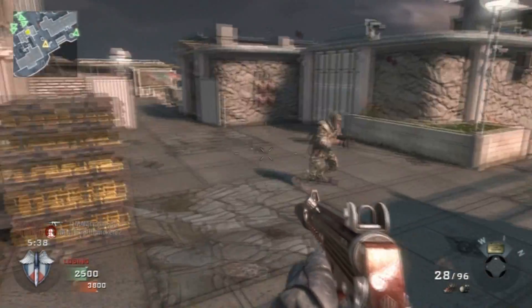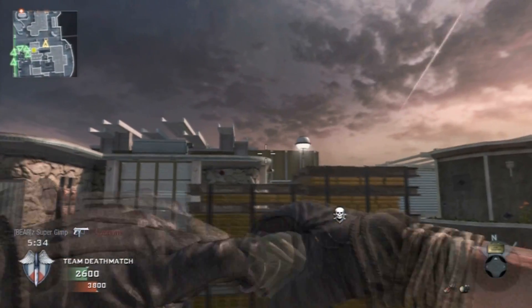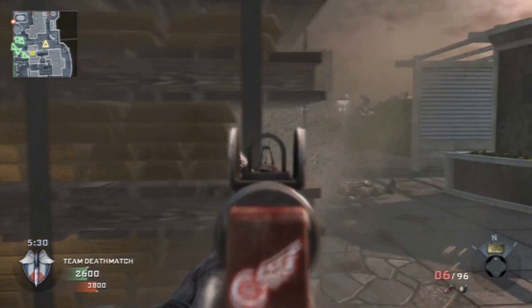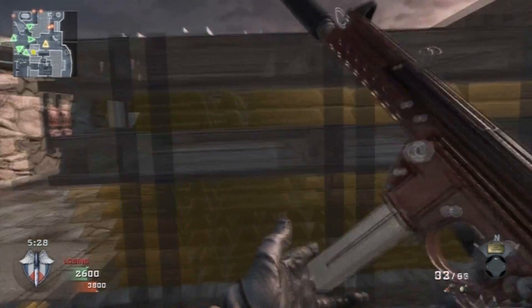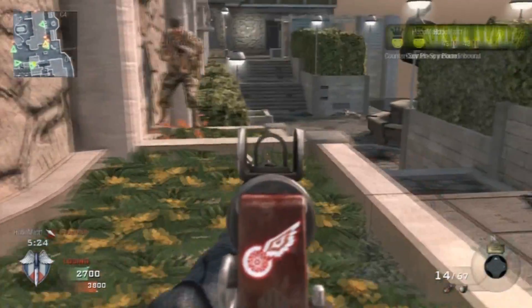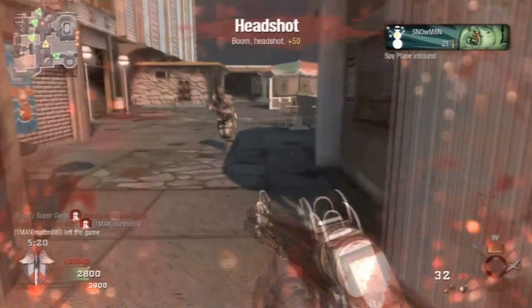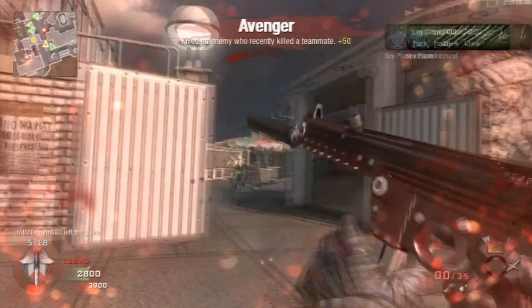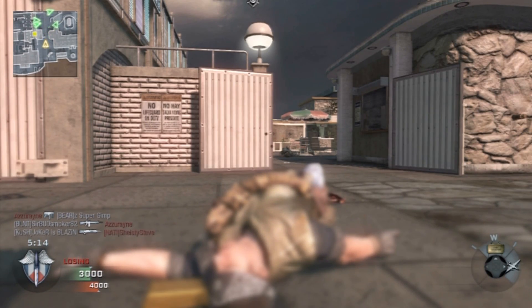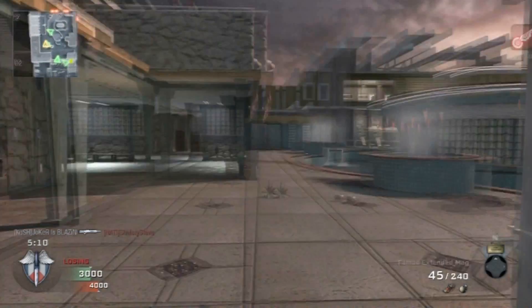As I've said in my other videos, Hardened seems to come into play on these maps, and I don't think Hotel is much different. You have those two window points on each side that overlook the map, and Hardened is really useful there. The no-flinch effect is definitely very, very useful on this map.